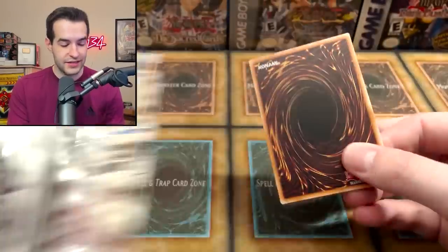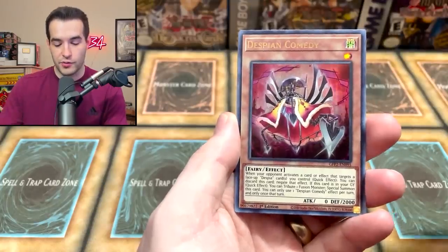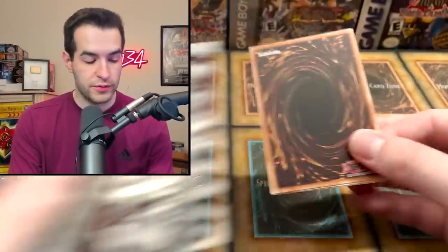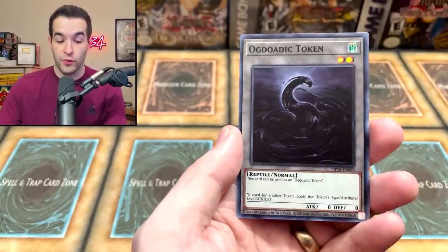Let's do Ghost from the Past 2, the real set. Can we pull another Ghost Rare? We got Comedy, the Fossil Machine Skull Convoy, and Ghost Trick Zhang Shi. It's cool, but not much of a count there. Let's see what Ultimate Rare packs can do. Who will win the battle? Will we pull an Ultimate? Will we pull a Ghost? Which will we pull first?